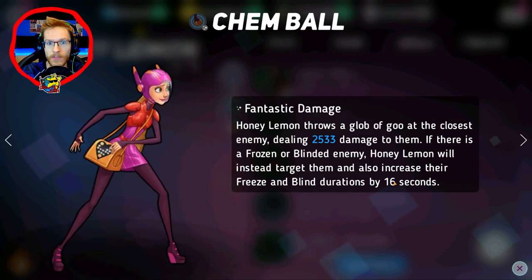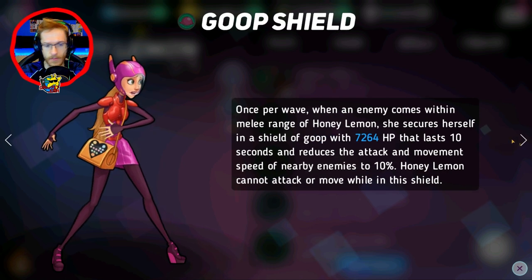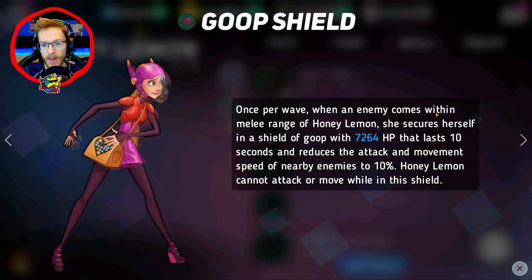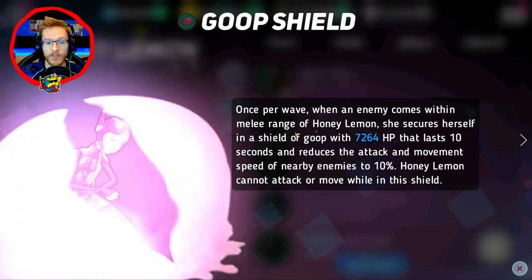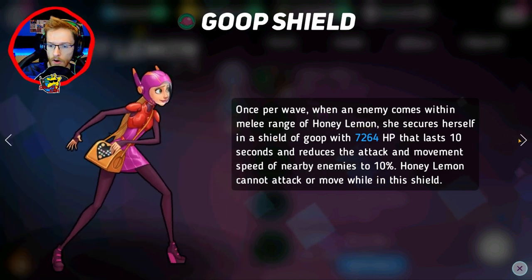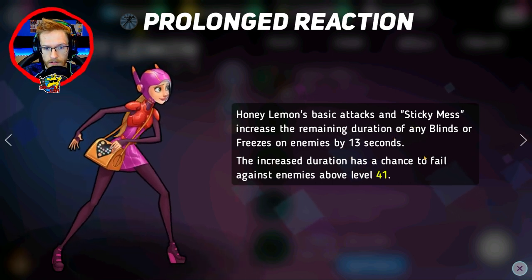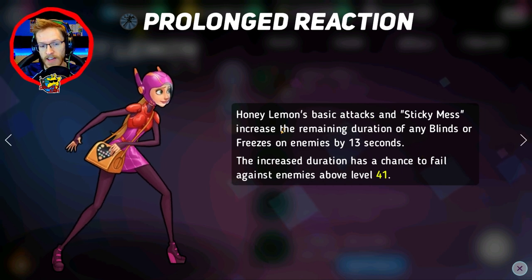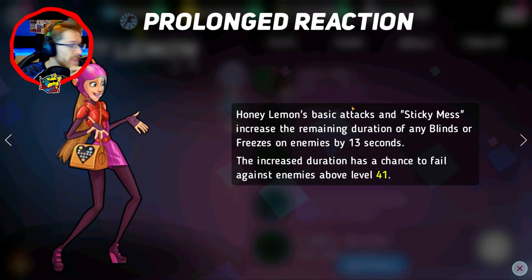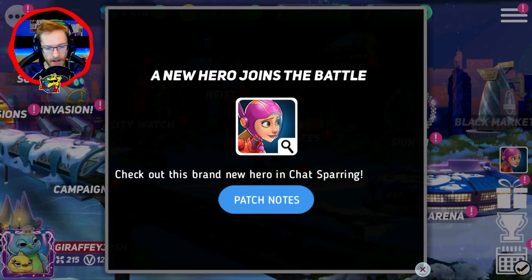16 seconds — that's pretty mental, to be honest. She's going to further increase someone's freeze by 16 seconds. Once per wave when an enemy comes within melee range, she'll encase herself in a shield of gloop. Basic attacks and sticky mess also increase freeze. That is actually mental. Let's jump straight in and give her a go.